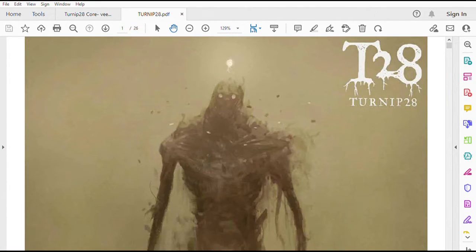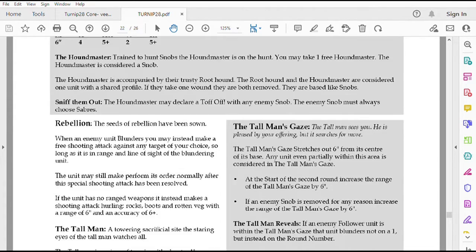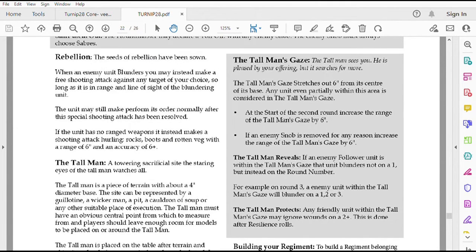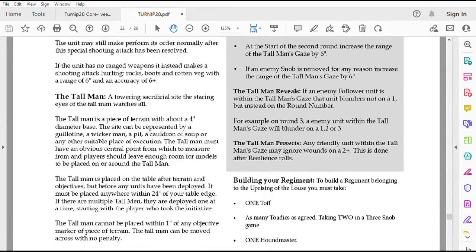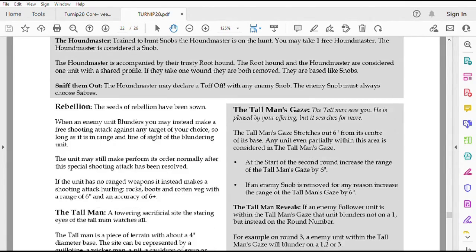Going back to the original Turnip 28, looking at the Uprising of the Laos — you don't have followers. You're just snobs, a Houndmaster looking to hunt guys down. You have this one model called the Tall Man that gazes over the battlefield and gives your guys essentially really good special abilities, but you're facing off against everybody else's full-fledged force with just your officers. In a standard game with a Toff and two Toadies, you have four guys — with the Houndmaster giving a plus one — kicking around the battlefield. Those guys could bring five units and face off against just about anybody.